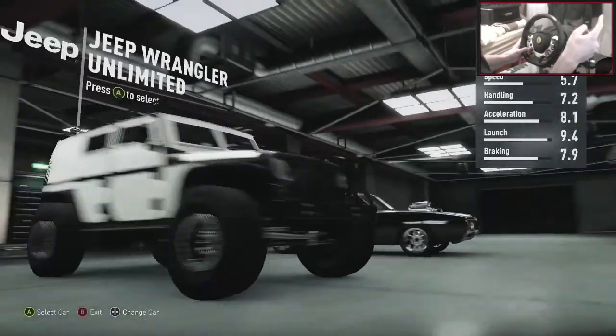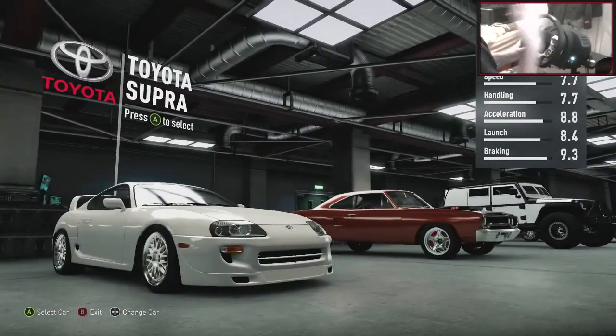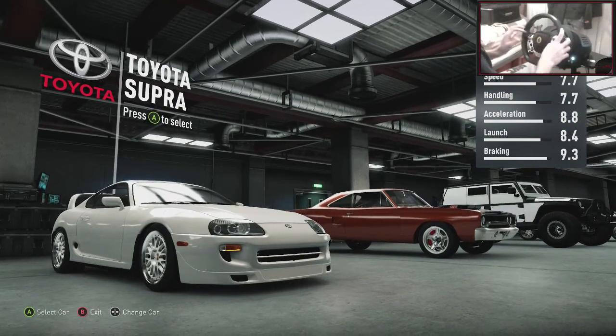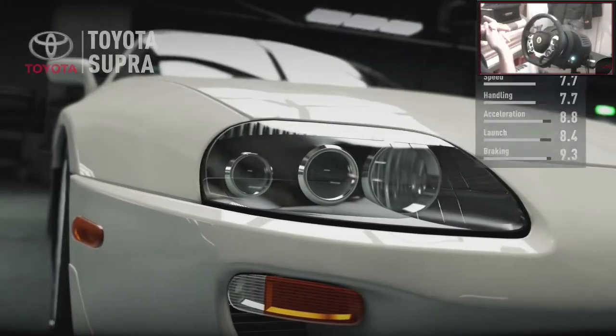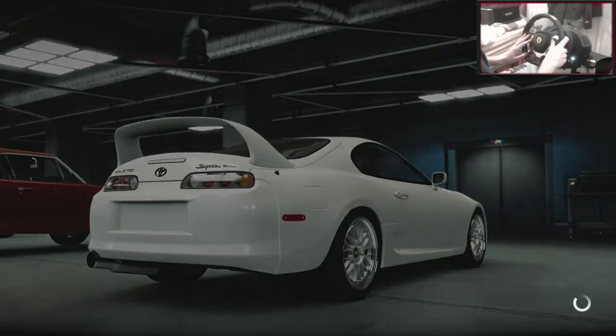But yeah, the cars we've got: we've got Dodge Charger RT, Jeep Wrangler, we've got the Plymouth Roadrunner, and we've got the Toyota Supra. Pretty nice collection so far. We're going to head out in the Toyota Supra because it's a beast, you know. It's a beast car, so let's get in that.